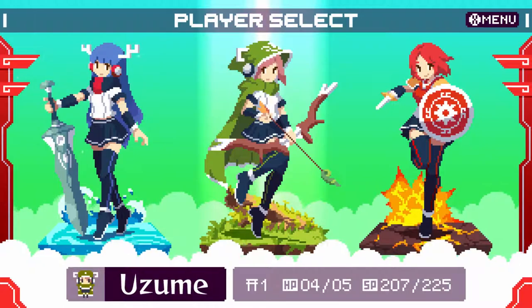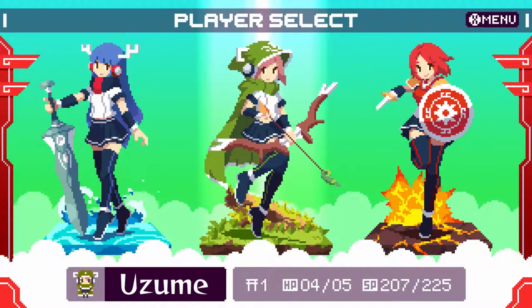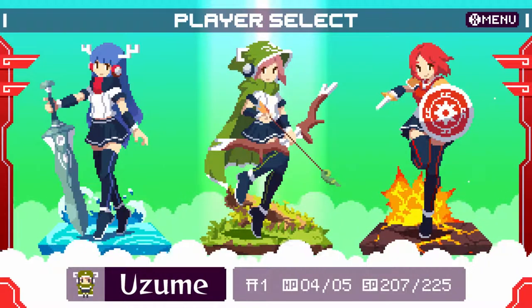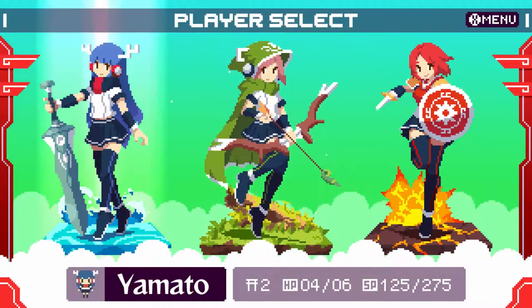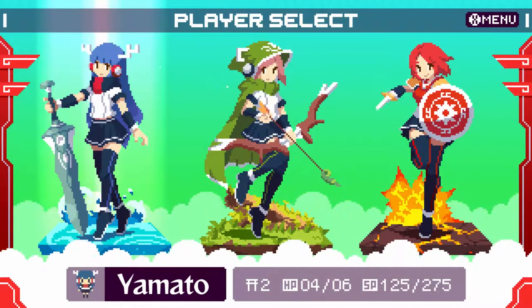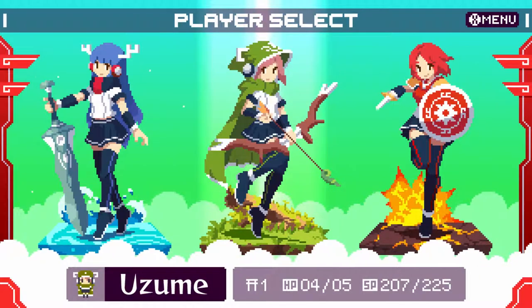This game is top-down, a little puzzle action game, kind of almost like the first Zelda game on NES, but a bit faster and with some major differences. You first pick your character and progress through the same game seemingly with each character, and they each have different battle styles and combat abilities.